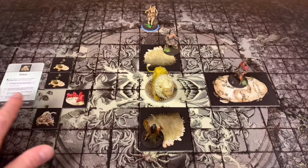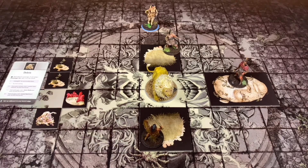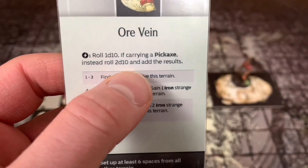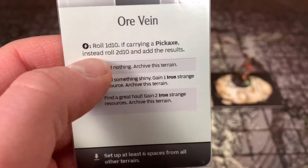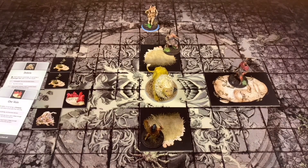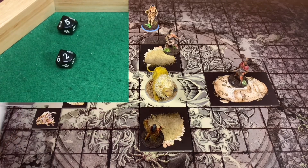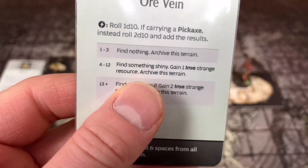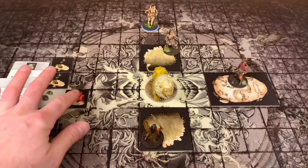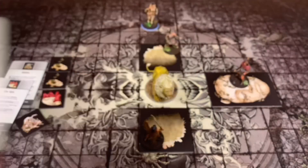We're going to go ahead and use our ore vein. The ore vein is interesting because I do have a pickaxe on him, so he gets to roll 2d10 and add to the result. He got a seven plus two is nine. Nine says he gains 'find something shiny' - gain one iron strange resource. All 13 would have been better; two iron strange resources would have been fantastic. We're going to go ahead and put this with him.